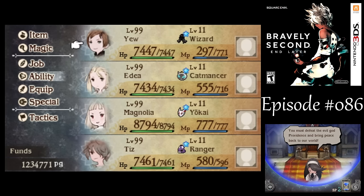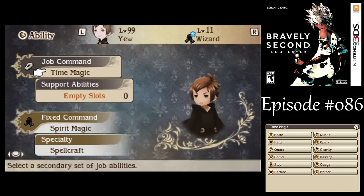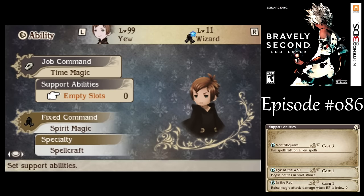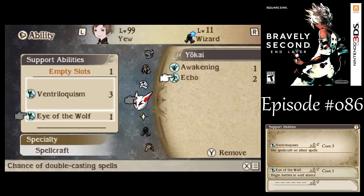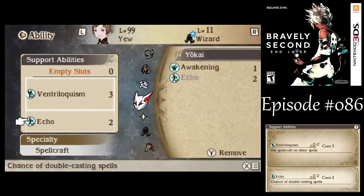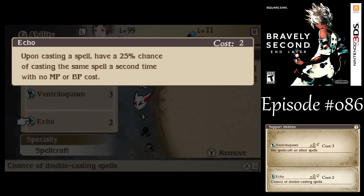This one will be hard. With my setup here, I still want to have Ventriloquism on you, but I'm going to switch him over to Echo this time around to potentially get some more meteors dropped on the super boss's head.